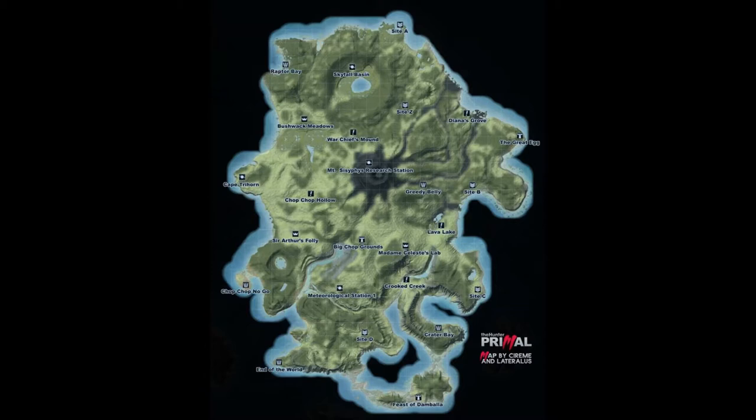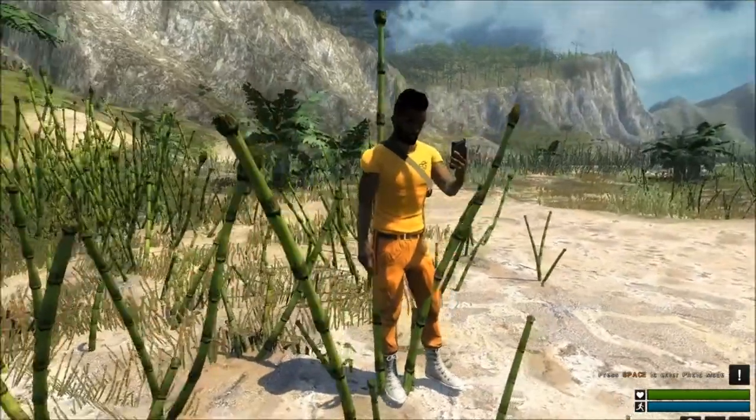Planet symbols like Mount Sisyphus Research Station in the middle of the volcano have shotguns, pistols, and some merc gear. It's rumored the 50 cal is up there if you can get past the pterodactyl dinosaurs. Three-pike symbols like End of the World in the bottom left are settler camps — not the best; mostly bows and arrows with low camo settler gear. Exclamation point locations are random — you never know what you'll get. Dense vegetation areas have velociraptors and Utah raptors; open plains like around Cape Trihorn have T-rexes and triceratops.